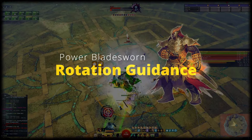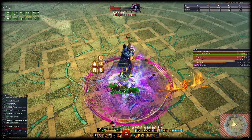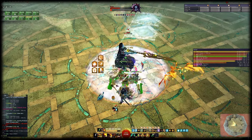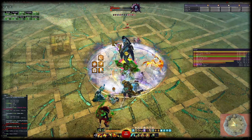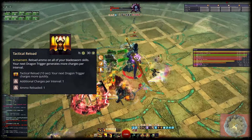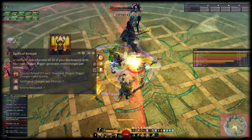Let's dive into the rotation. The general rotation concept is simple but requires some practice to get used to. Whatever else you do, always enter Dragon Trigger on cooldown. It does around 60% of your damage and makes your damage graph look like a heart monitor. Throughout the entirety of the rotation, always use Tactical Reload and Flow Stabilizer on cooldown. The only exception for Tactical Reload is that you shouldn't use it in Dragon Trigger as it cancels it.